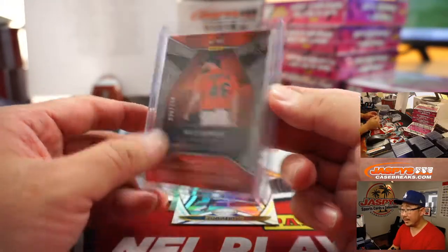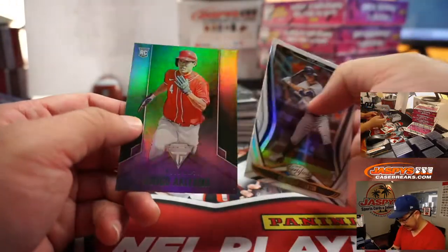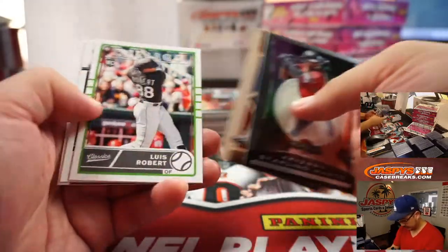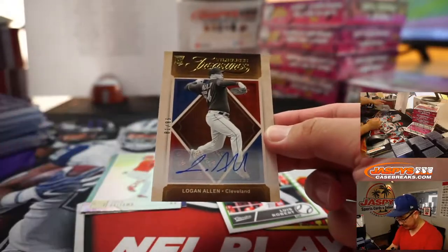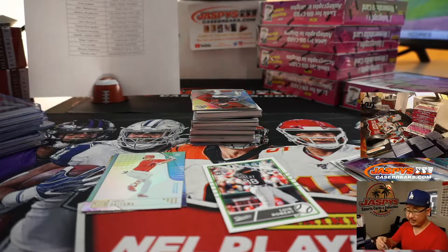There's a Rookies and Stars Luis Robert right there on top for the White Sox. Speaking of the Giants, there's Rico Garcia — they've got a shot at the eighth seed to play the Dodgers. That would be pretty spicy to start off the playoffs, a little division rivalry. That's to 199. Giants — David Rodriguez has the Giants. We got a Logan Allen autograph, Timeless Treasures Auto for the Tribe, Cleveland. That goes to Anthony and the Indians. 81 out of 96.